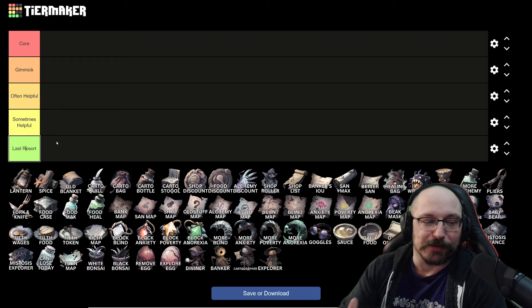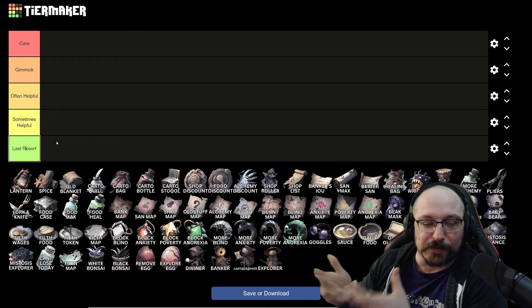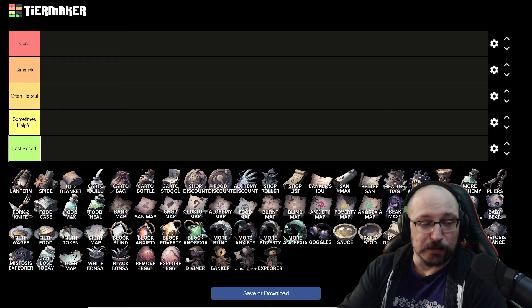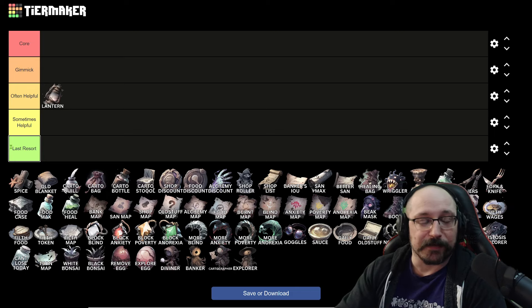Hopefully this will give you a little bit more of a breakdown. We're going to go through all of the stuff — I tried to organize it so similar things are together — but we're going to start off right away with the lantern and the spice. So the lantern gives you 40 max sanity, and when you upgrade it, it'll give you 10 max sanity every single day.